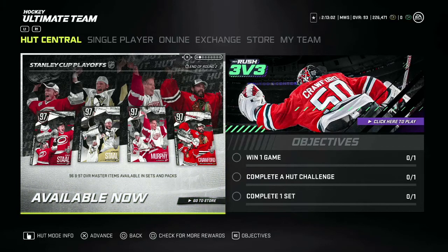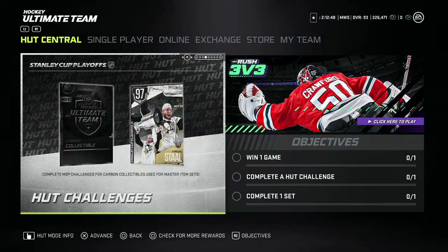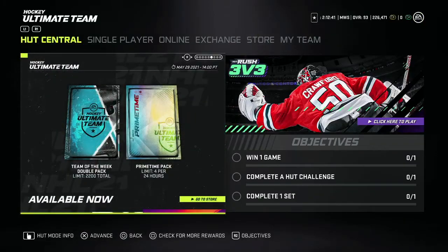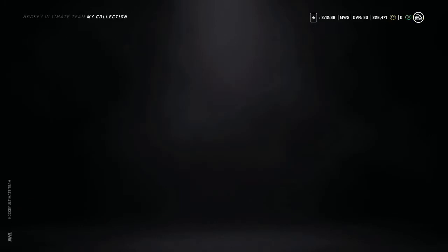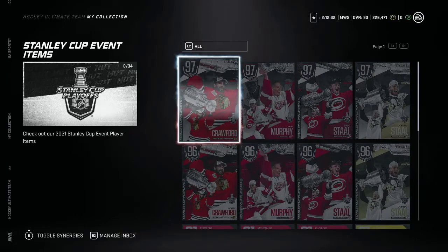Welcome back to the channel, hope you guys are having a good day. With Friday's release of new content, we got some pretty good cards here — four new 97s for the Stanley Cup playoff event. We also have a couple Prime Times that look pretty good, some round two cards, and a 93 Malkin. The 97 cards especially are very exciting compared to last week.